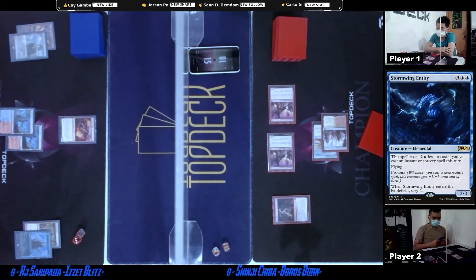So here's the Islet. He's gonna play the Metamorphose from Exile. Prowess 1 — draws a card.